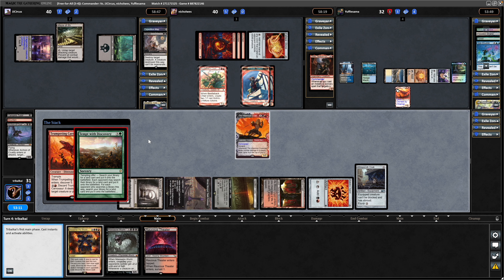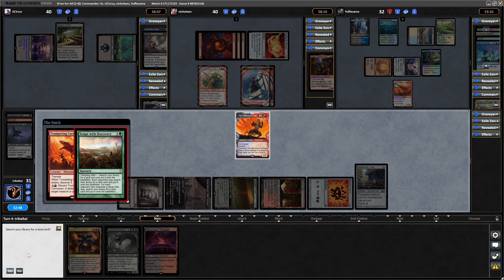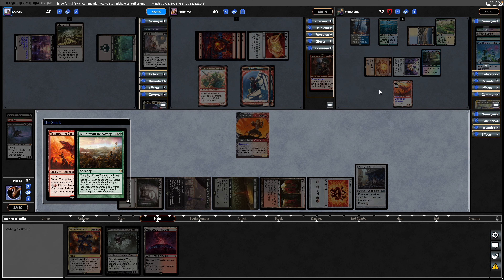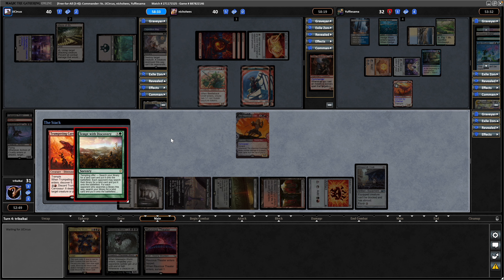Tempt with Discovery — do we have any decent lands we want to take? The answer is almost always to say no, but Zoraline might fix White Manor. We do have Cabal Coffers in the list. It makes Miss Bumbleflower more of a threat if we give him a bunch of lands, so let's say yes to it. But 90% of the time you say no to this and pretty much all tempting offers. I have a feeling my opponents are going to say yes though, and don't want to be left too far behind.